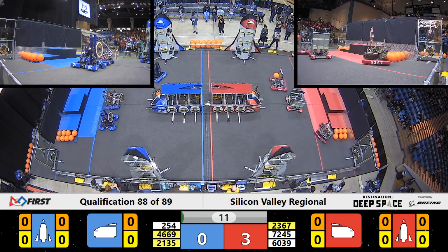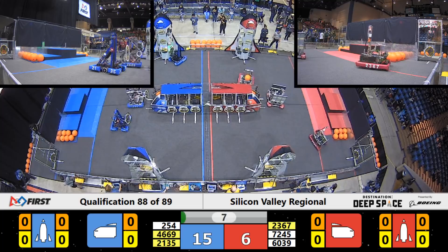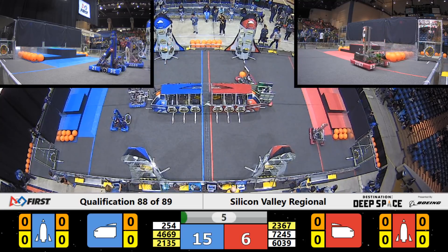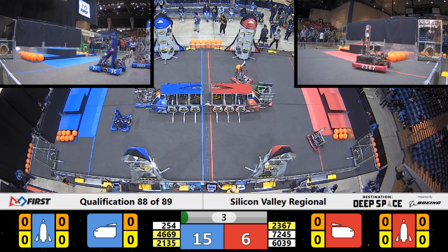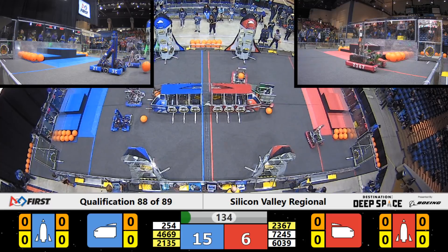With the Sandstorm, we've got Red Robots moving off the HAB line. We have all three Blue Robots across the line so far. Presentation Invasion have a hatch panel, but they're waiting their turn. Looks like their alliance partner, Galileo Robotics, trying to get their hatch panel placed first as the Sandstorm finishes.